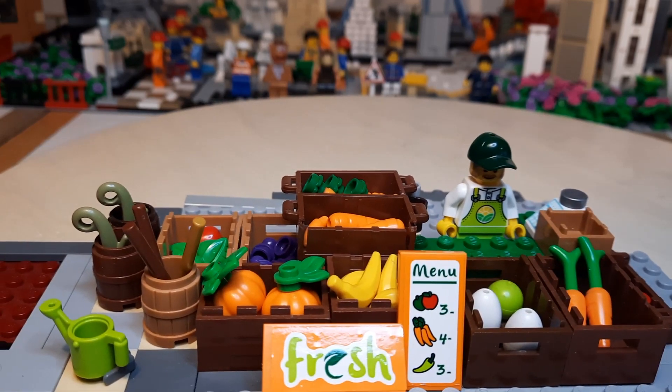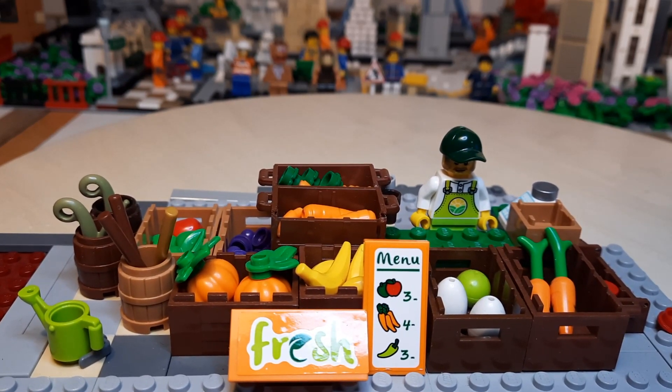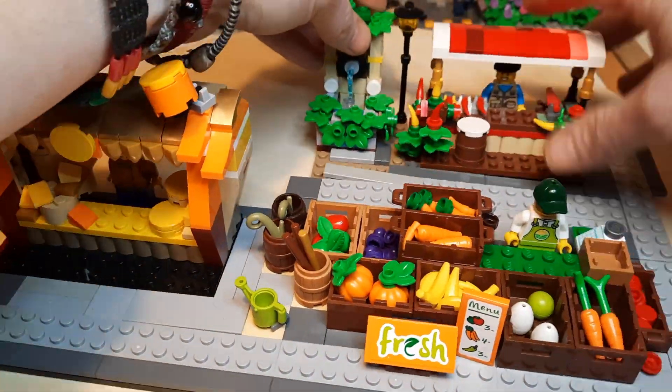Here we have the very first thing I did when I had the idea of making a farmer's market. It's quite simple — just a guy with some boxes and fruits and veggies. But once you start adding on these stalls, it starts forming a picture, and it's quickly starting to look like something I can add into my Lego city.